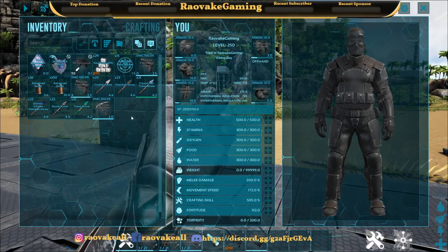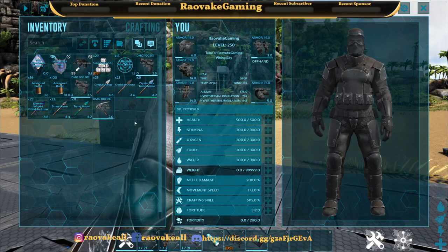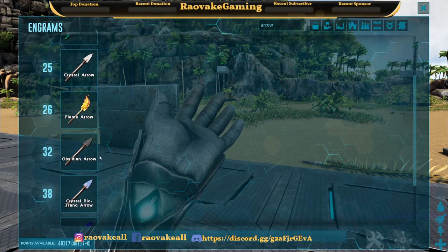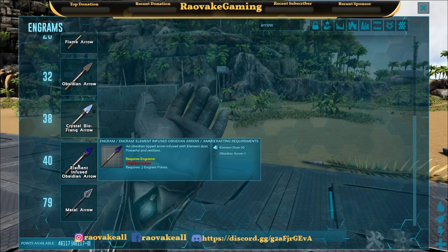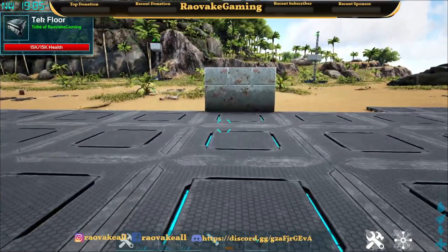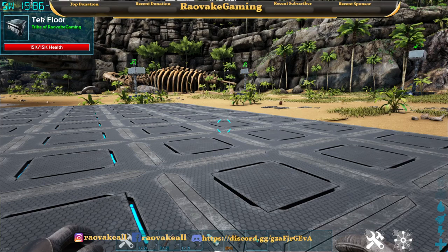This was Arovia Gaming showing off Simply Extra Arrows. They're primitive based arrows, and I hope everybody likes it. They're pretty fairly balanced — the Crystal Arrow is at level 25, Normal Stone is at 10, Normal Trank Arrow is at 21, Obsidian Arrow is at 32, Crystal Biotrank is at 38, and the Element Infused Obsidian Arrow is at level 40. I would say it's pretty well balanced. If you want to add a little extra set of arrows to a more primitive playthrough, this mod is perfect for it. Don't forget to like, share, and subscribe, and I will see you all next time. Later!